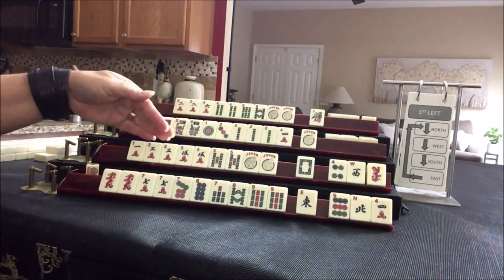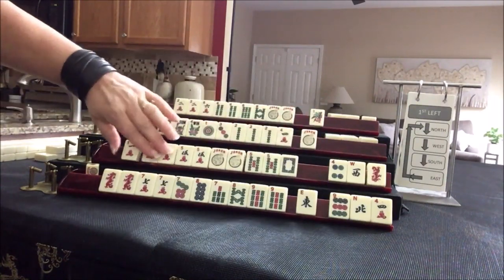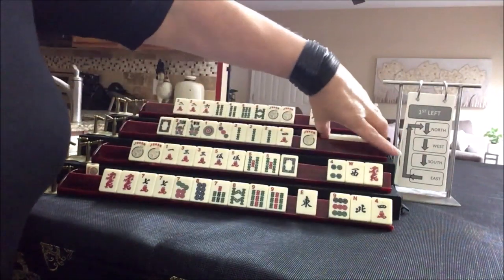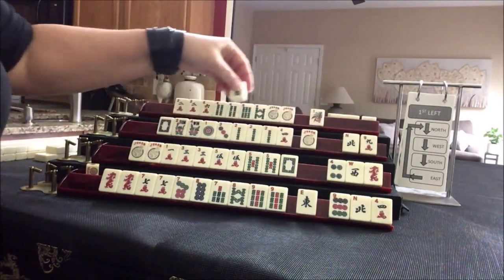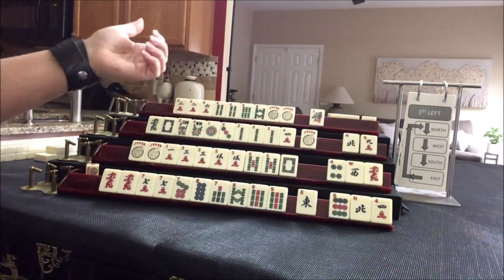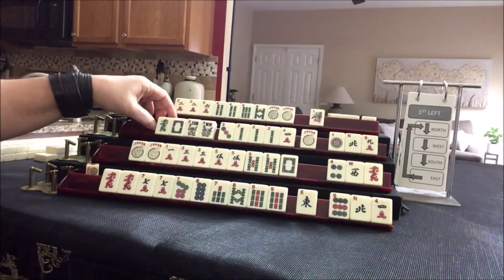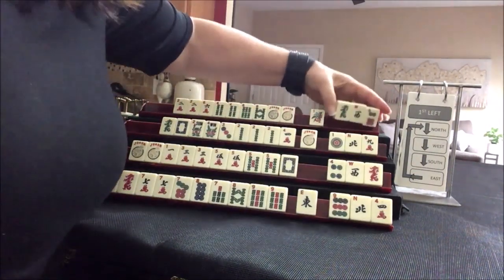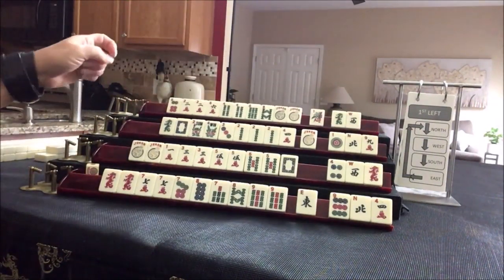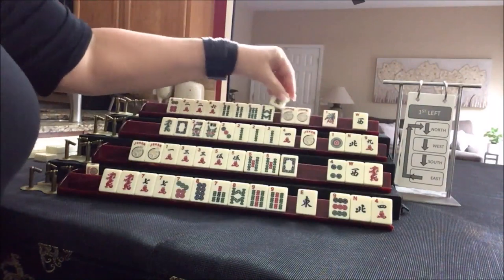We've got a dragon. In the odd category, the dragon is opposite — so we could maybe do, for example, one, three, three, five dragon. Let's pass these three. We've got a dragon — if we get a one bam, we could play one, two, dragon, or two, three, dragon. Let's give up the one — oh, that's risky. We need help though; let's pass it. We've got a dragon and a six — let's keep the dragon and give up the six.